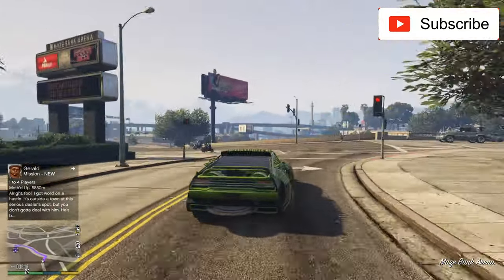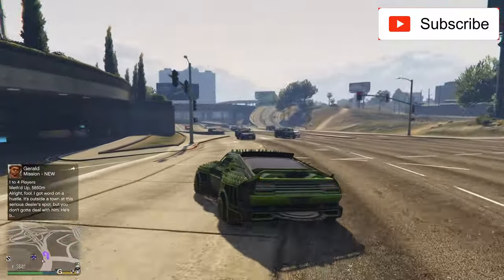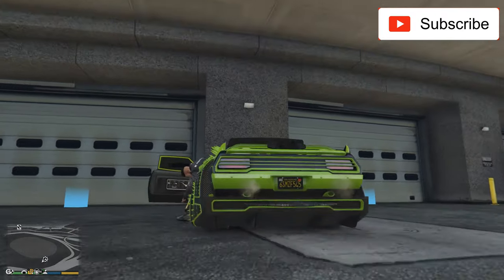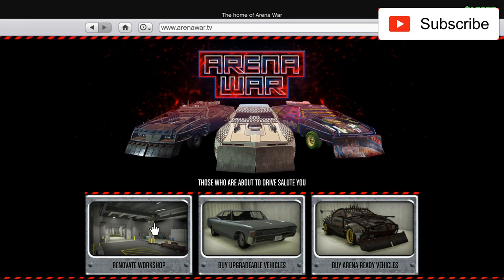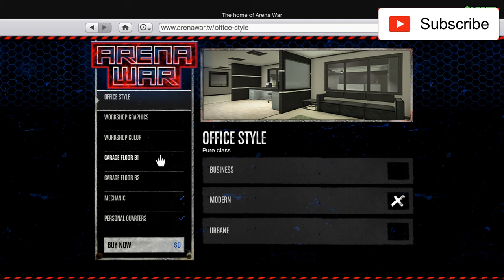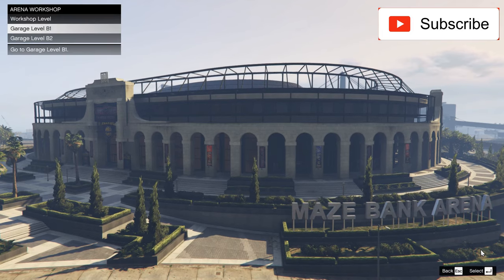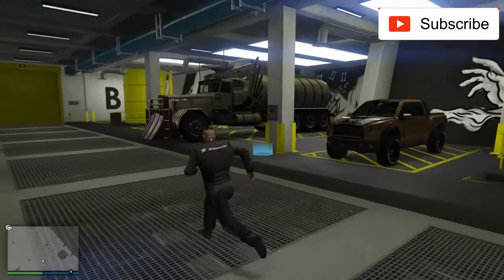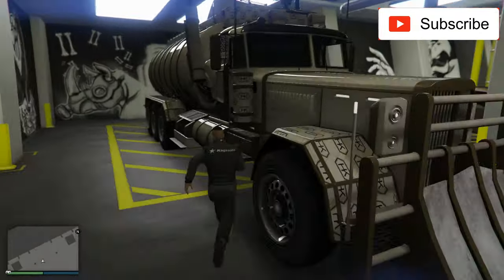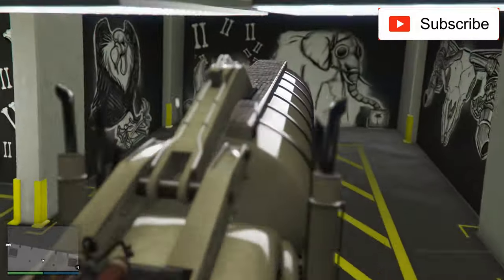But you will be the judge of that, depending on how much money you have to spend and how much you like this type of cars. This week all the Arena buildings are on sale, so if you don't have it you can buy it and customize it as you wish. The mechanic and the garage are on sale this week, so this is a nice building to buy — I really recommend you to buy it. And there he is, this big truck — the arena has a special big garage space for him.